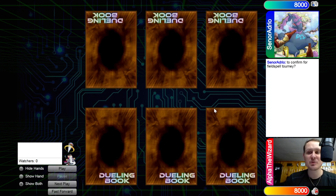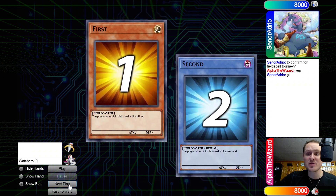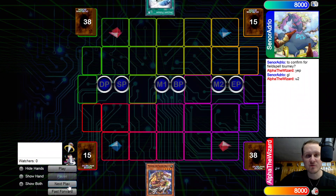What's going on guys? Alpha the Wizard back at it with another video. Today we have me versus Senor Adrio. This is a Dragon Riders tournament match. Make sure to check out their Facebook page, link down below in the description. We are gonna see the opponent winning the rock, paper, scissors shoot, deciding to go first.